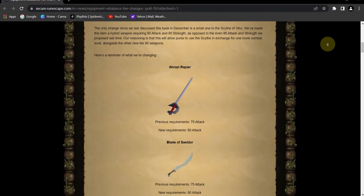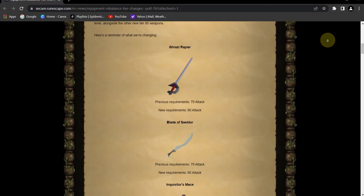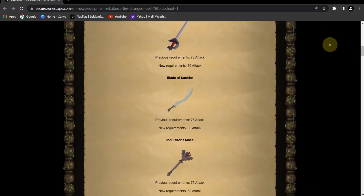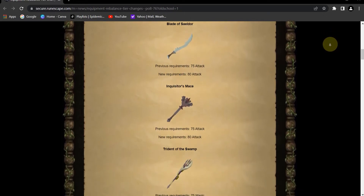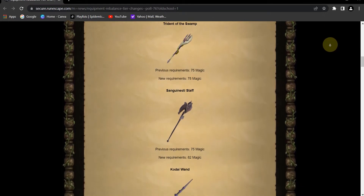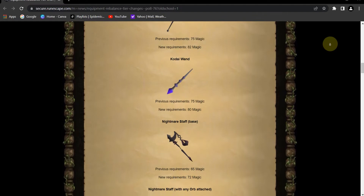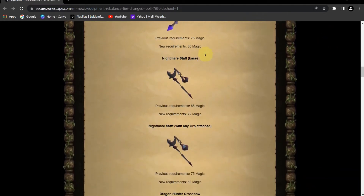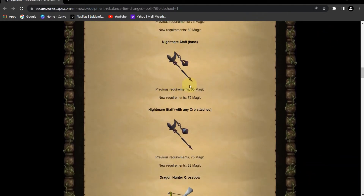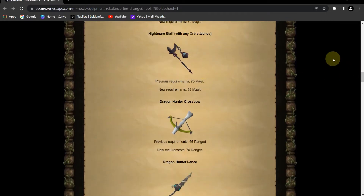Moving forward, we got the Ghrazi Rapier — no more 75 attack requirement for rapiers, it's going to 80. The Blade of Saeldor is also going to 80. Inquisitor's Mace to 80. Trident of the Swamp to 78 from 75. Sanguinesti Staff from 75 to 82. Kodai Wand from 85 to 80. Nightmare Staff base form — note that — 65 to 72, and if you attach an orb it's from 75 to 82.